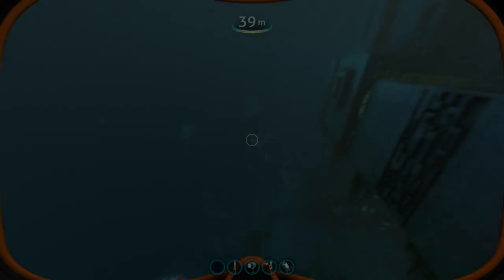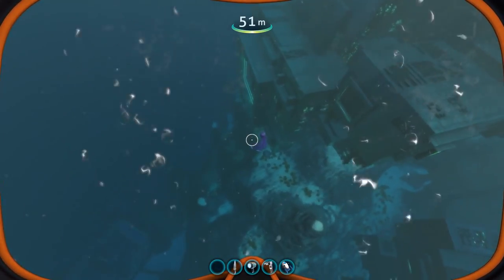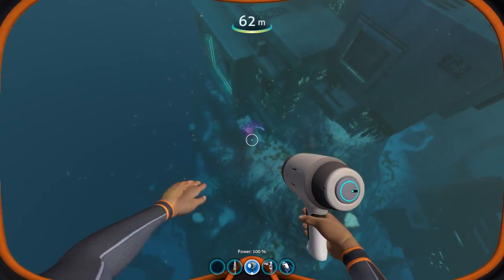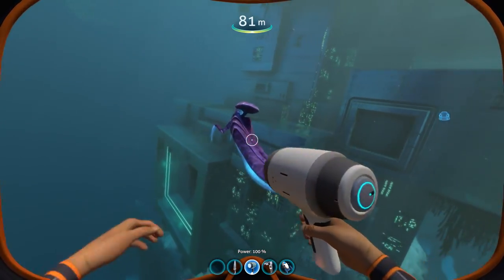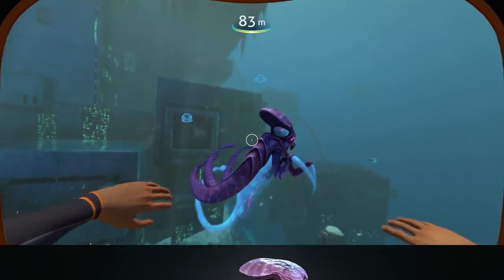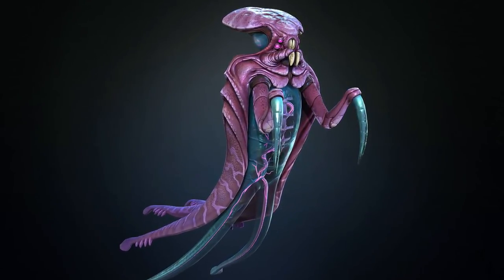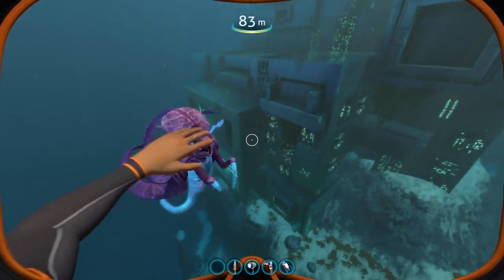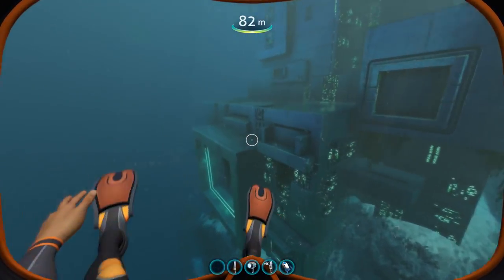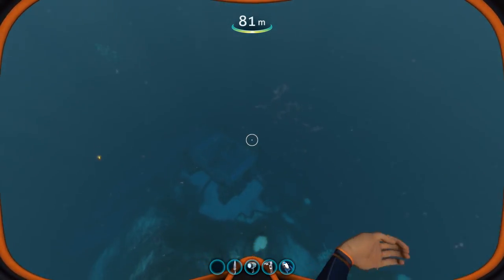Even though I called it a creature, the Warper is fairly far detached from every other piece of fauna that you can find in the world of Subnautica. In itself, it is actually a biomechanical lifeform that was purely constructed by the Precursors as a combination of many different lifeforms from other worlds, with the main purpose of seeking and destroying the Charobacterium and protecting the bases the Precursors had built.